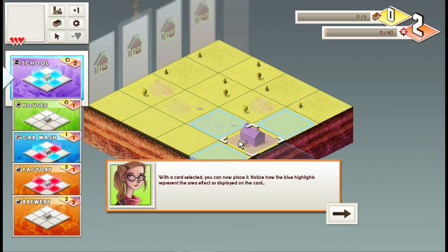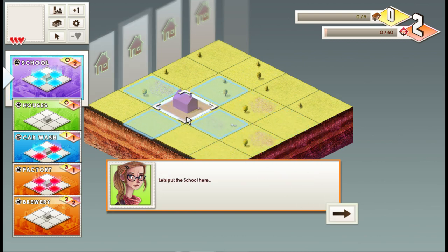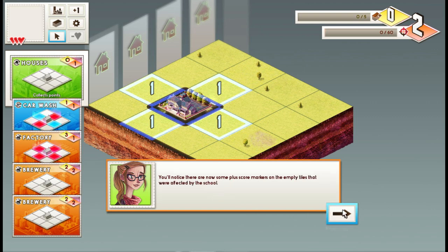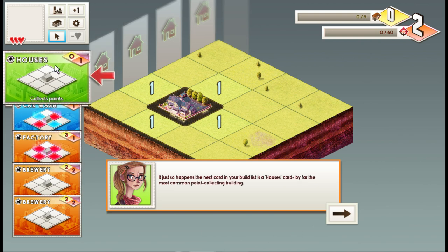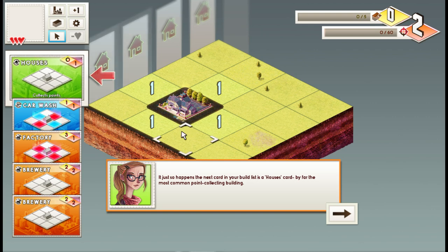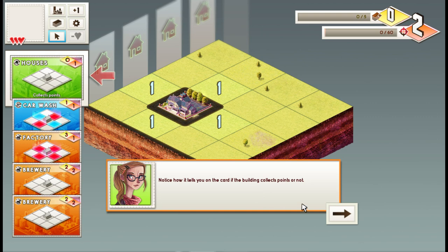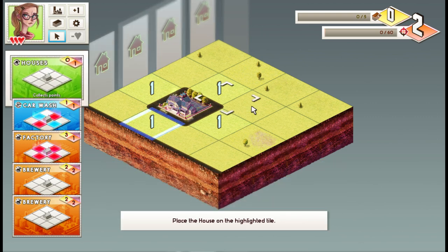The school gives plus one points to immediately adjacent tiles. Now place it — notice the blue highlights represent the area effect as displayed on the card. Let's put the school here. Now we can see the plus ones around it. You'll notice plus score markers on the empty tiles affected by the school. If we place point-collecting buildings on those positive scoring tiles, we'll get points. The next card is a houses card — by far the most common point-collecting building. You can see on the card whether the building collects points.